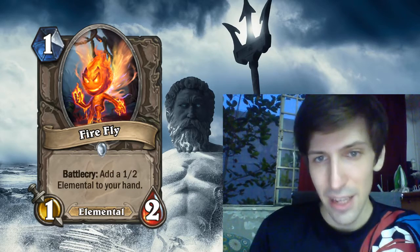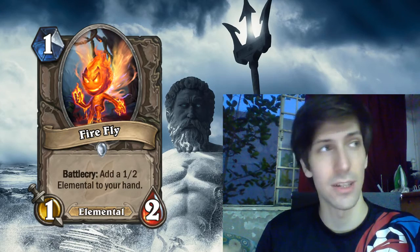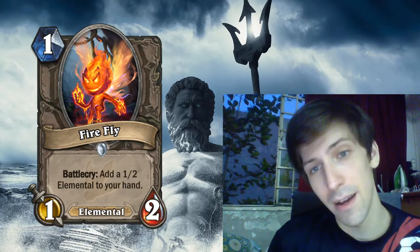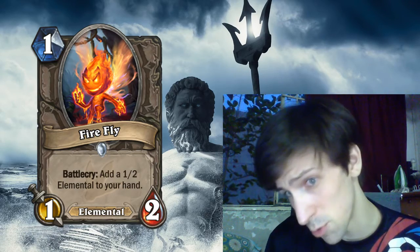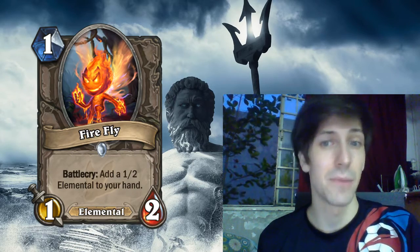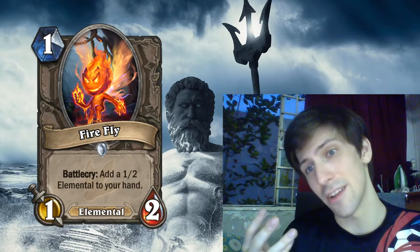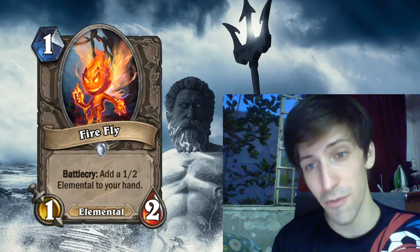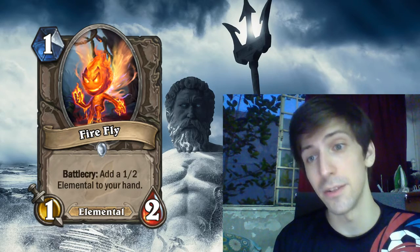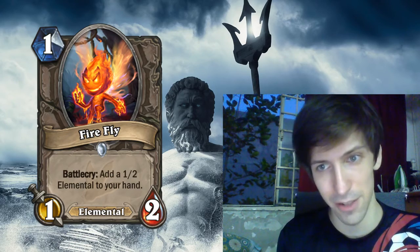So let's move on to the Elementals. One-mana Firefly, a 1/2. Its Battlecry adds a 1/2 Elemental token to your hand — so it's not a second Firefly, it's just a flat out 1/2 token Elemental for one mana. It's sort of like: two mana, summon two 1/2s. You could think of it as delaying it by half — turn one you play it, and maybe turn two you can play the Elemental token plus another one-drop. But the real purpose of this is the concept of just playing an Elemental, because Elementals are going to benefit from you having played an Elemental on the previous turn.